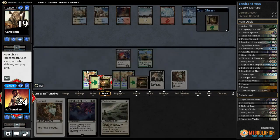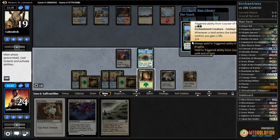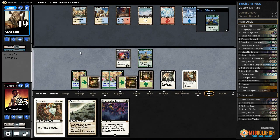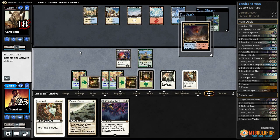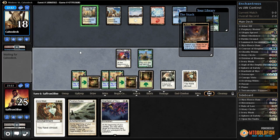We play Courser — we're making a lot of mana with just these two lands. Forest off the top gains another life, and pass the turn.